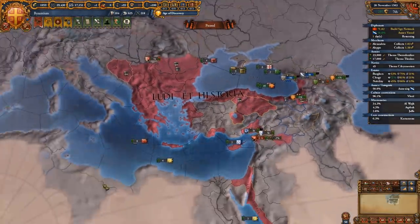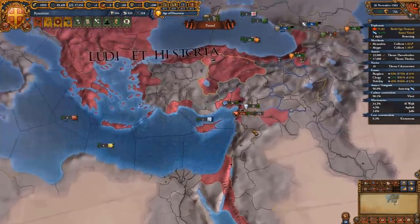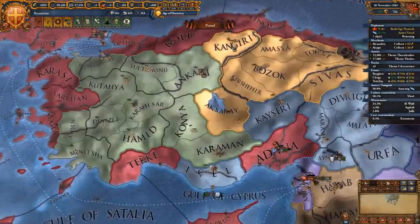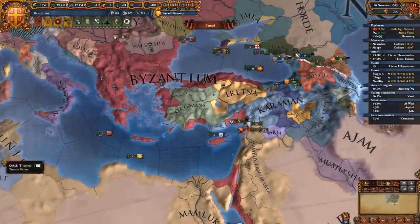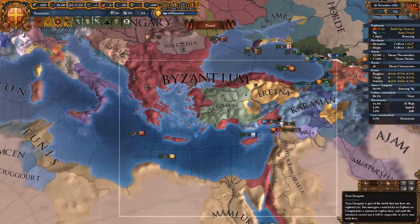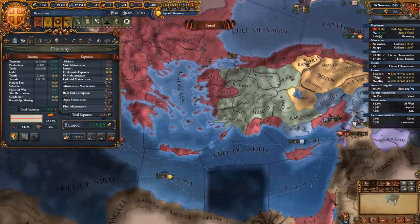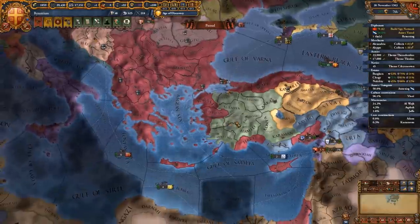Going to the player map mode, this is what we look like in 1503. After feeding back Syria and doing our next Ottoman war before 1515 — by truce-breaking through attacking one of their allies — we will basically already be the Eastern Roman Empire. We're also insanely rich, partly from the gold mine in Kosovo, and we can field as many troops as we need.